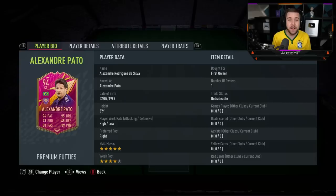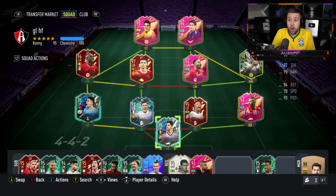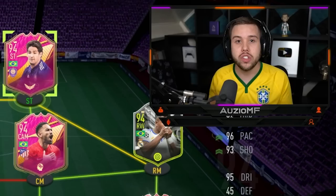Now the links — he plays in the MLS, so the links aren't insane, but he gets a strong link with Cogna, weak links to players like Diaz, and a strong link to Rafinha. He gets a weak link with everyone that is Brazilian. I will be playing Pato in one position only — striker in a 3-5-2 formation. Let's get into the games.